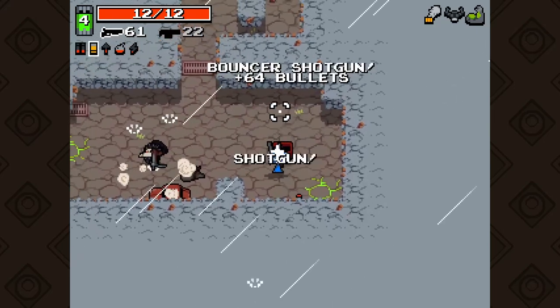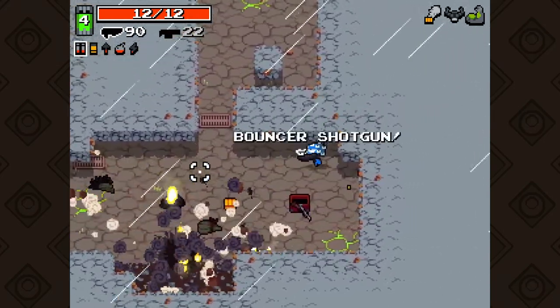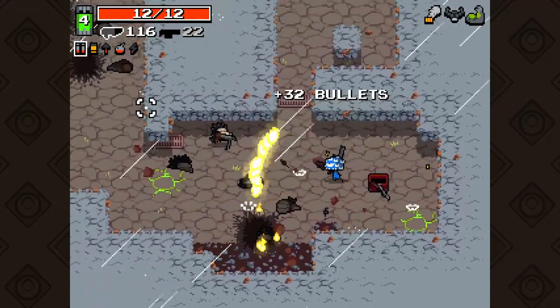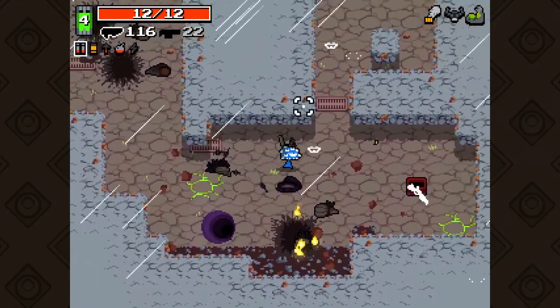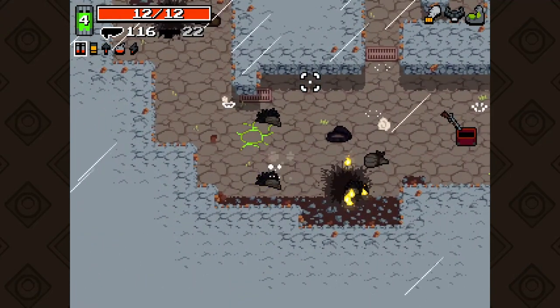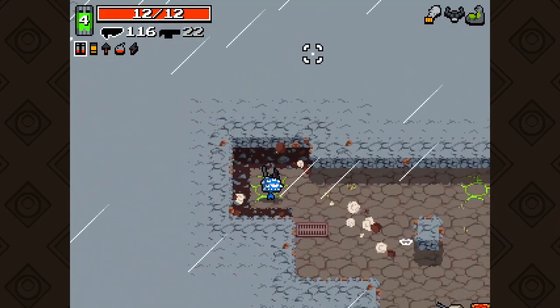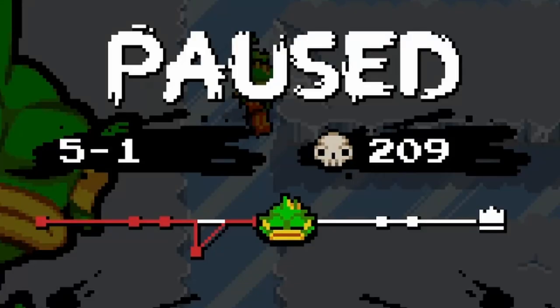It's a twin stick shooter, but the mouse and keyboard configuration worked fine. WASD and you shoot where your cursor is. Each level seems to be randomly generated and requires the destruction of all enemies to complete them. The world and environments are given through a linear order with the occasional offshoot levels, as shown here.